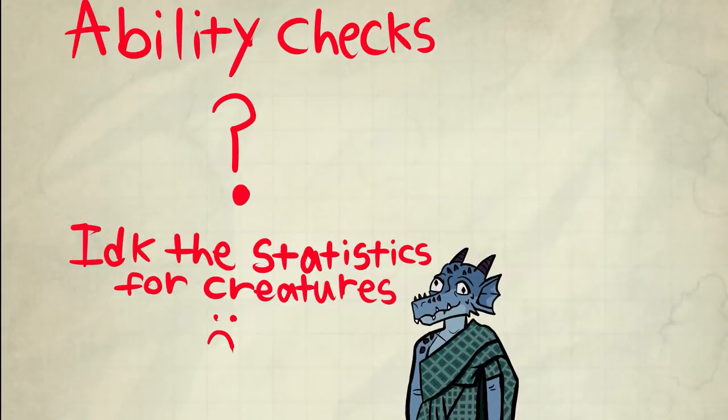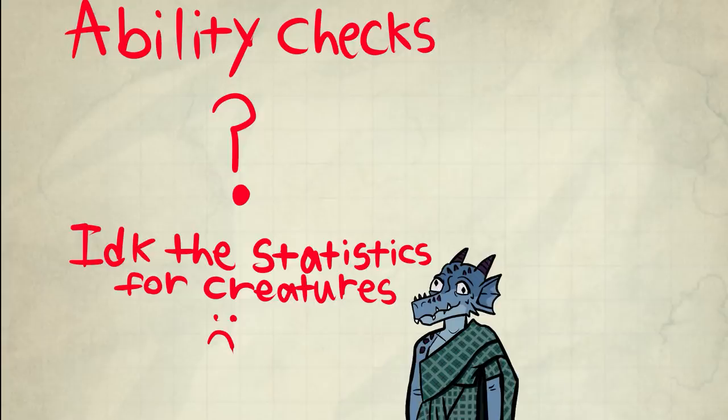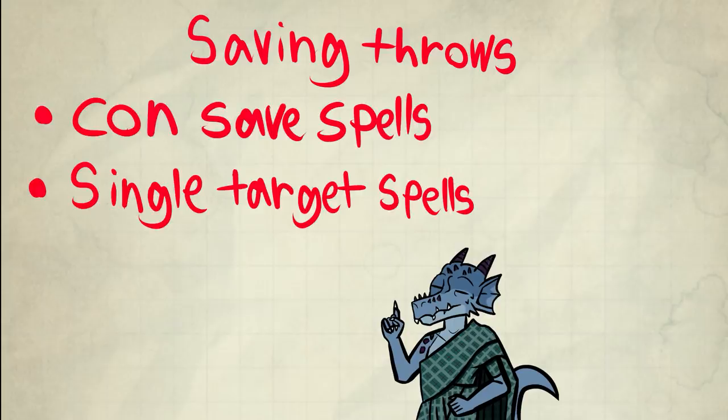We can move on to ability checks. I don't know the gist of the average creature's ability checks at all, so I can't properly analyze this. What I can tell you — it's very weak in the majority of cases, but also all over the place from CR to CR. Saving throws, con save spells, single target spells — almost every spell got a boost, but those two in particular got the biggest. So there's tons of things to reanalyze.